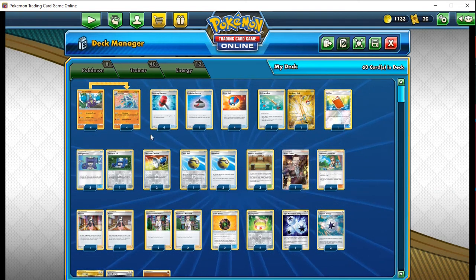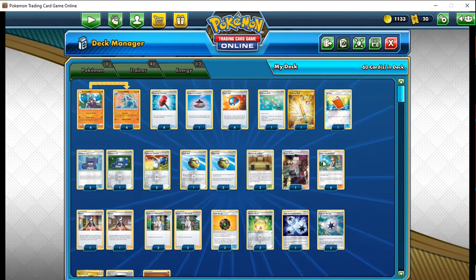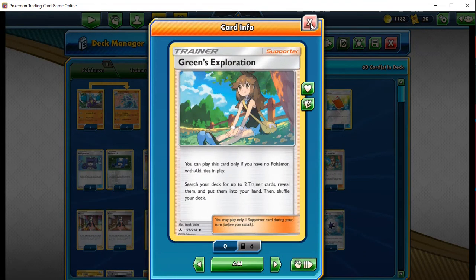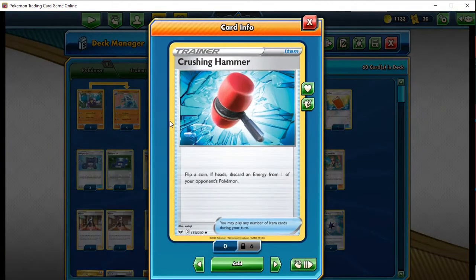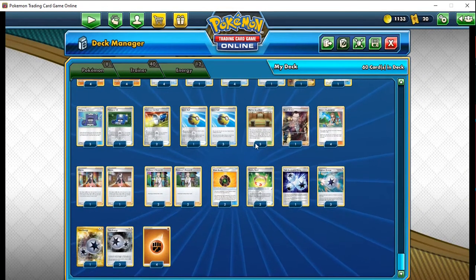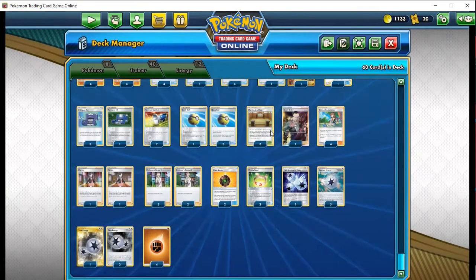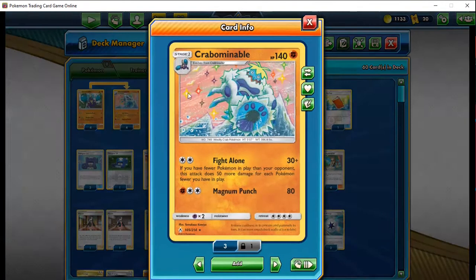This deck has a distinct advantage over a lot of other one-prize decks: you only need to play eight Pokémon and only ever really have two Pokémon out at a time. That makes things very consistent because we have room for trainers like Green's Exploration, which helps set up the entire board, and also room for Crushing Hammers. Usually with one-prize decks you'd think there's no room, but here you can have different energy, tool cards, stadiums, and even Boss's Orders.